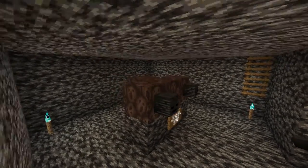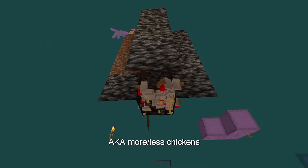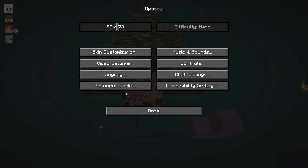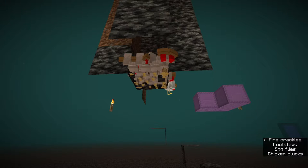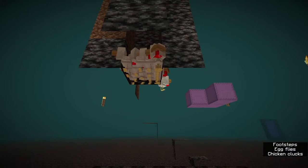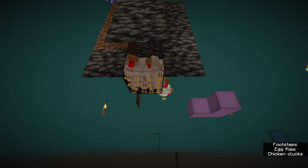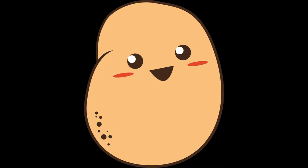Due to mob cramming settings on servers it could be more or less eggs. The person down in the chamber with the wither is going to need subtitles on so you can see when the person up top uses their splash potion of poison. As soon as you see that, the second person in the chamber is going to want to place that third wither skeleton head, then back up so you don't take damage from when the wither explodes — that explosion is what kills the chickens and gives you your wither roses.